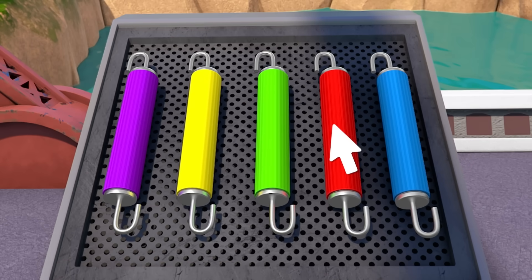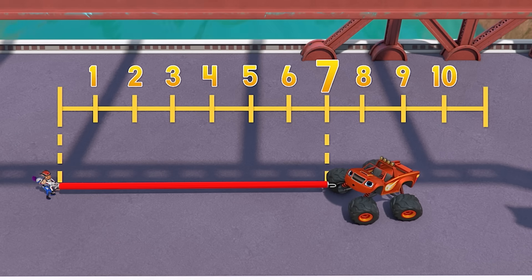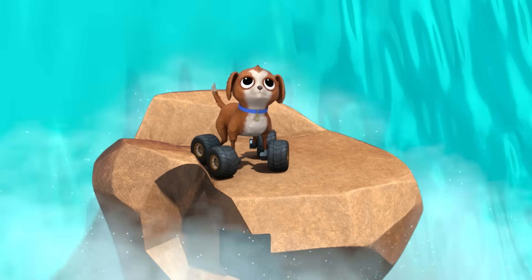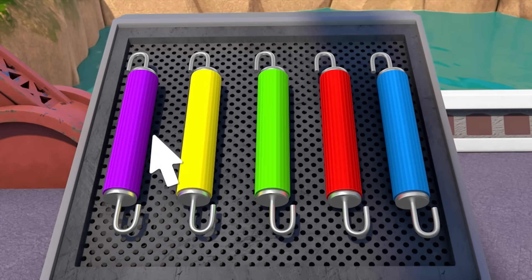Let's see if this red one has enough elasticity. Does the red bungee stretch to the number nine? Uh-uh — it only stretches to seven. Chassie, uh-oh! Chassie can't stay on that ledge much longer — it's starting to break! Let's try again. Let's see if this green one has enough elasticity.